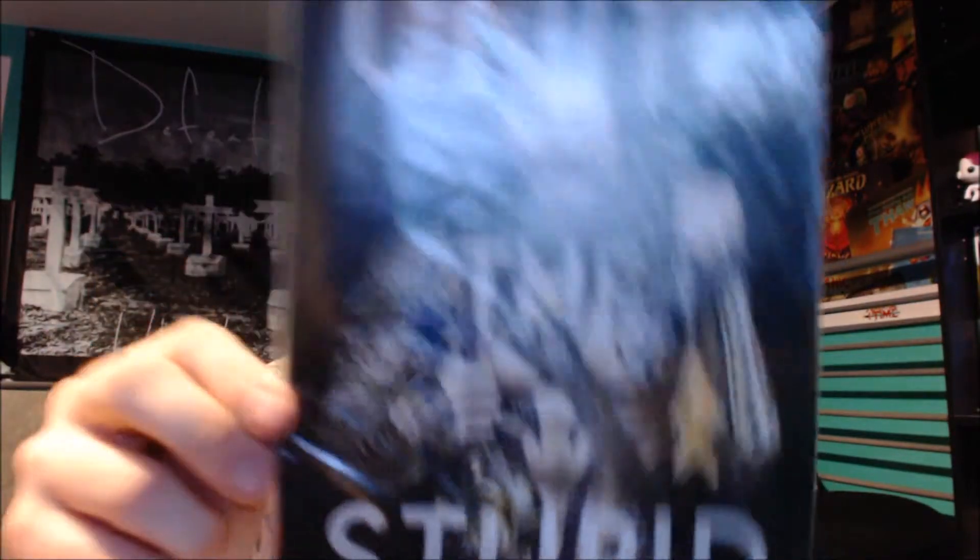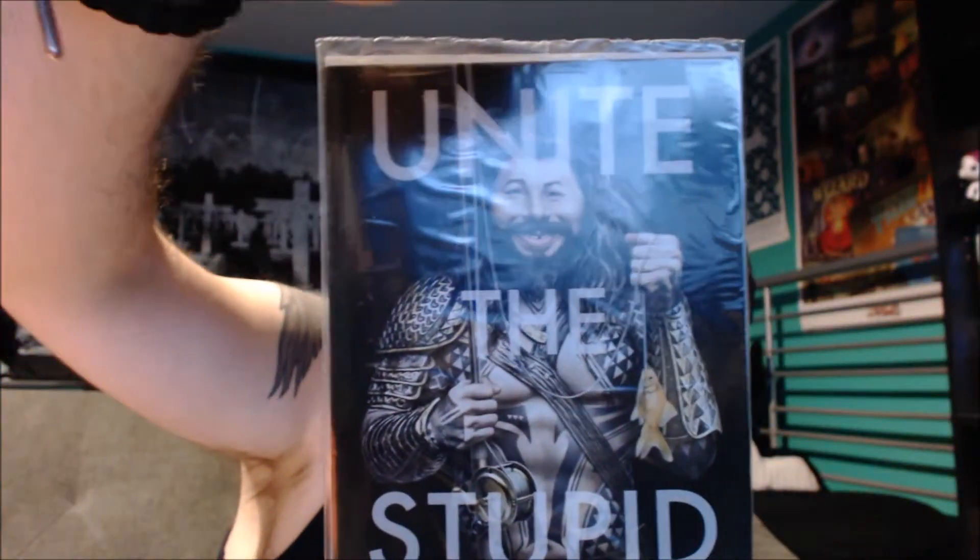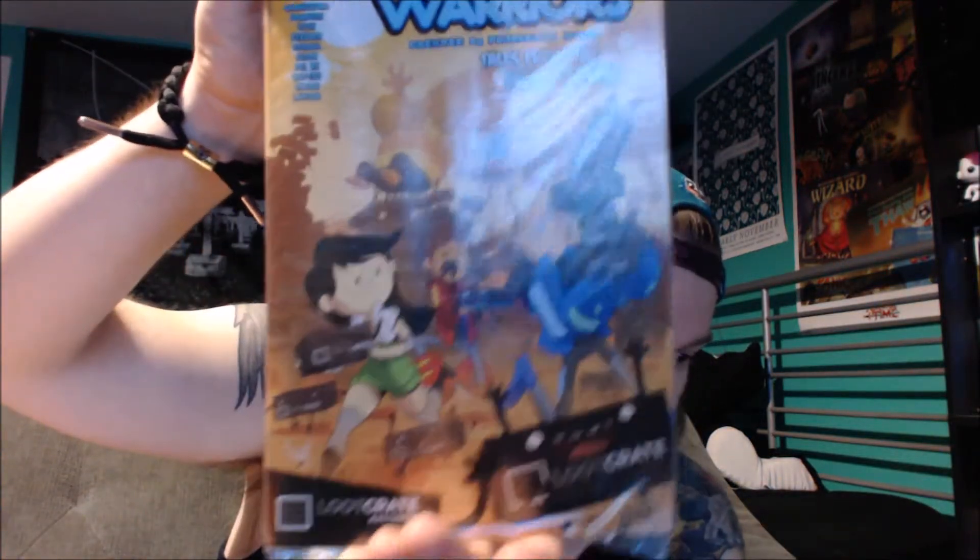Then we have Unite the Stupid — it's a special loot crate edition of Mad Magazine. It's supposed to be Aquaman and instead of Unite the Seven like it was for the Aquaman thing, it says Unite the Stupid. Kind of cool. Then we have a Bravest Warriors comic — I love Bravest Warriors, loot crate got me into it.